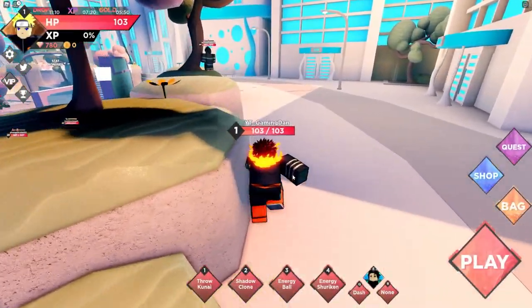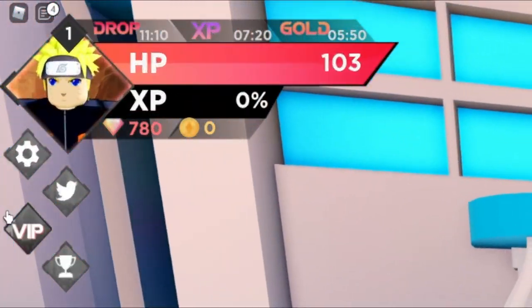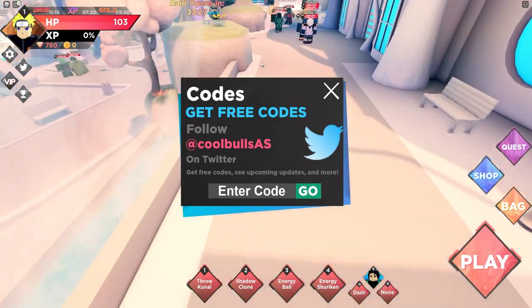Right, okay guys, if you do not know how to claim codes in Anime Dimensions, what you're going to want to do is go to the left, click on the Twitter icon, and the code menu will come up. So these are in no particular order, let's just get into it now.